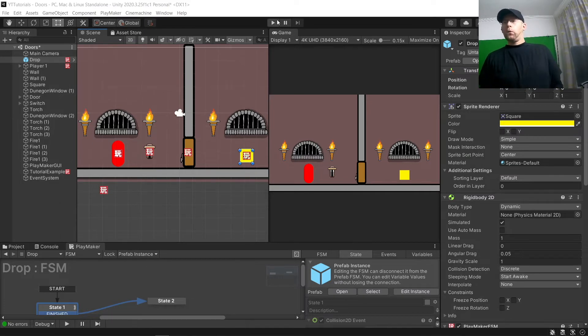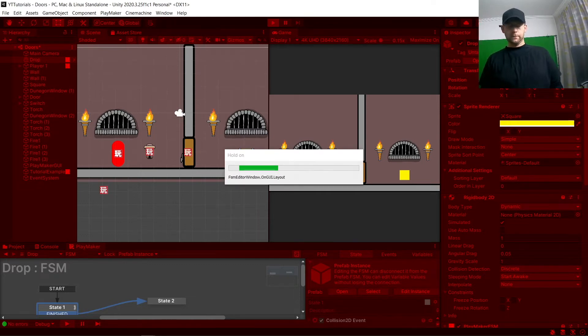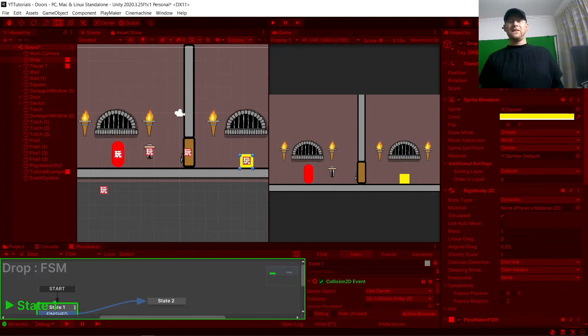So if we look at our player here and hit start, the character can move and we can jump. I press spacebar and he can jump, but he won't jump again until he is grounded — that's when our player's collider touches the ground and registers that he is now grounded. As you can see, he can't do more than one jump.